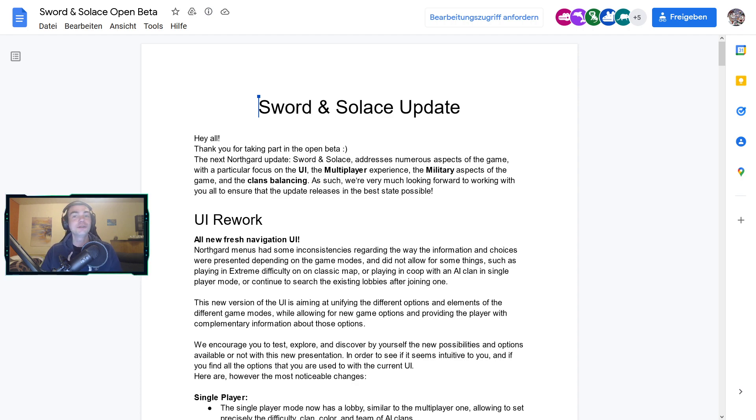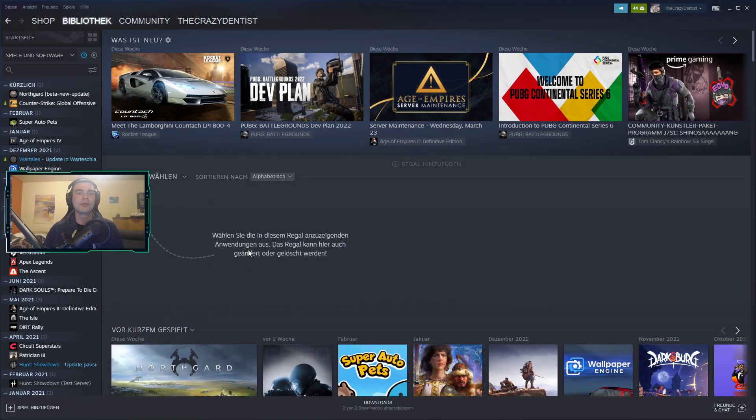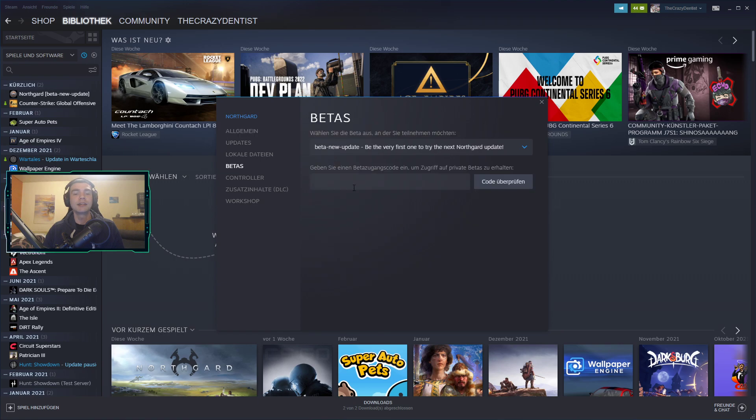If you want to join and don't know how, down below in the description there will be a little code which you need to copy. Then go into your Steam library, find Northgard, right-click on it, go into Properties, click on Betas, paste the code into the field, check the code, and the beta update will appear. Once downloaded you can jump into the beta, and if you want to play normal afterwards just go back to None.